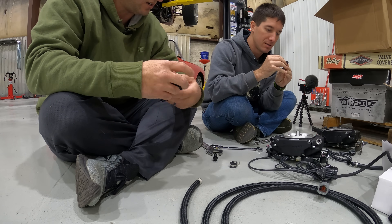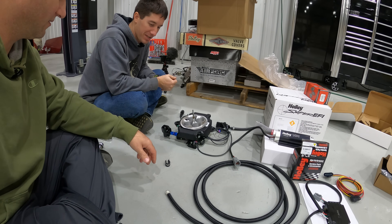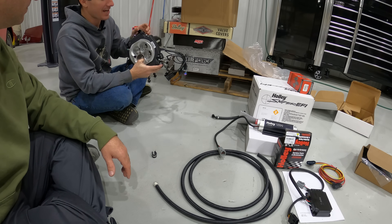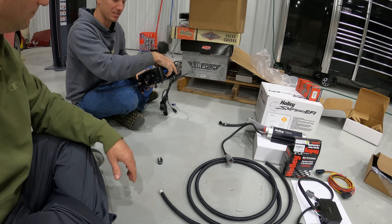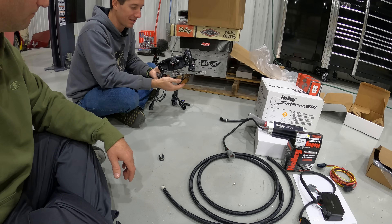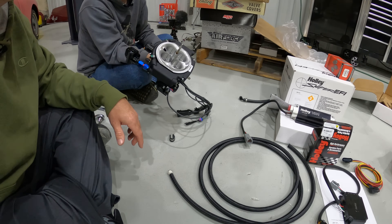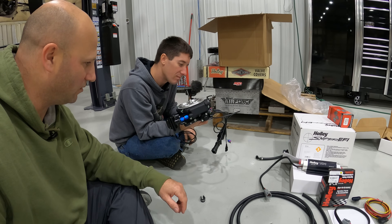We went and bought a female-female dash-six union and attached it right to the throttle body — that solves the problem. We capped off the front fuel ports and moved to the rear ones. The regulator is mocked up hanging off the back on an AN-6, and we got an AN-8 for the input for monster fuel input. Later on it'll probably have to go even bigger — AN-10 for feed and AN-8 for return. There's a whole lot of little holes drilled in that throttle body for all that fuel.